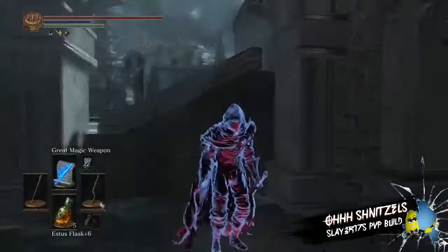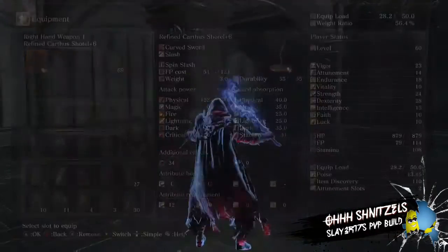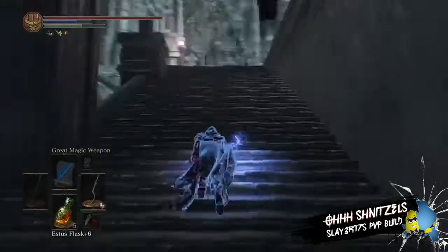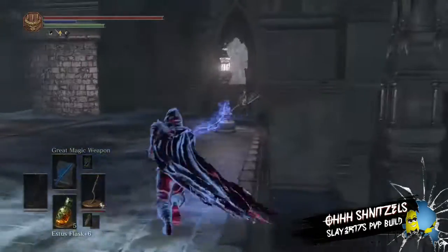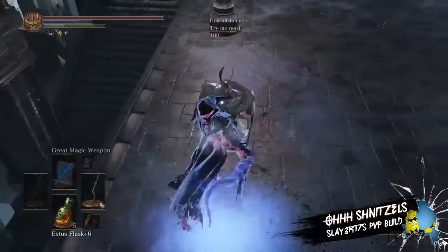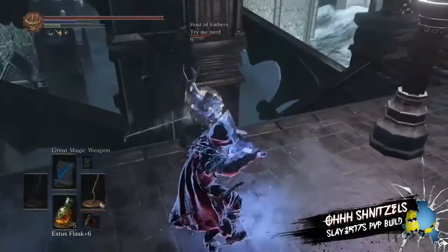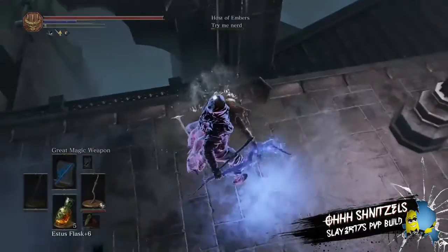The reason I like this Shotel is it's so quick, and it also does stun lock. If you guys don't know what that means — it basically stuns them, I think for one hit. And if they try to roll around you, your Shotel will actually follow all the way around to wherever they roll.